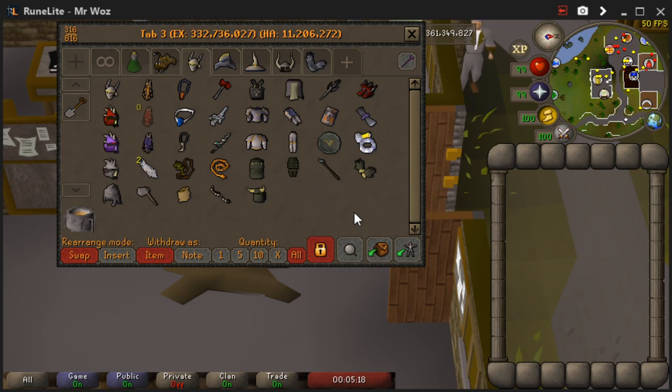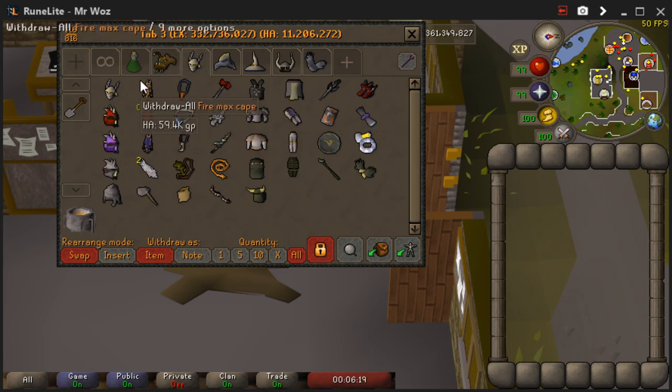The next tip I mentioned earlier is tabs. You can have your tabs in a certain order — I've got my potion tab, food, melee, ranged, magic. Having these in a certain order for obvious reasons just makes life a lot easier.